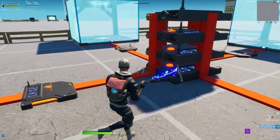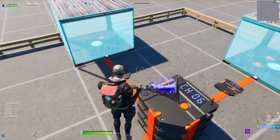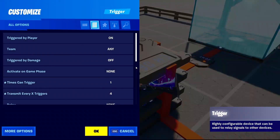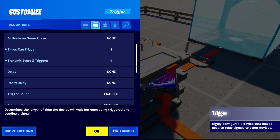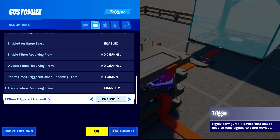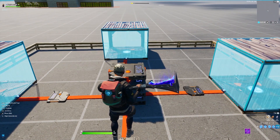Then basically this one counts, this one counts, and this one counts. When the top trigger has been activated four times — meaning four players have emoted — it transmits a signal on channel 6, and then all the boxes open or whatever you've set up.